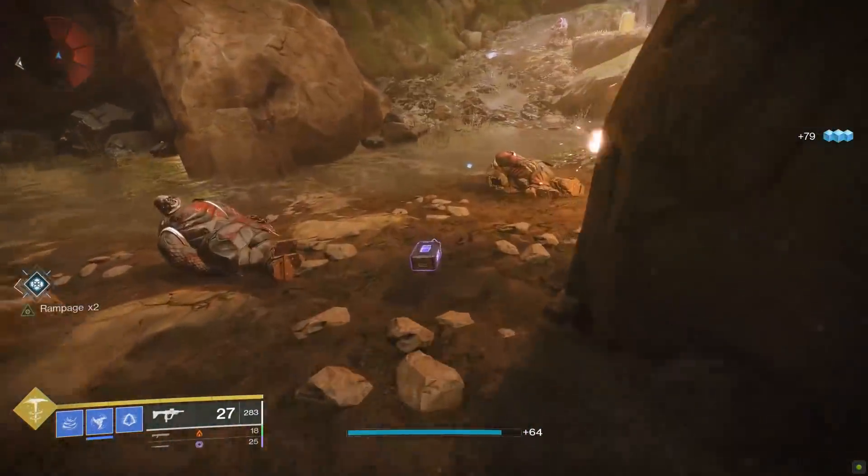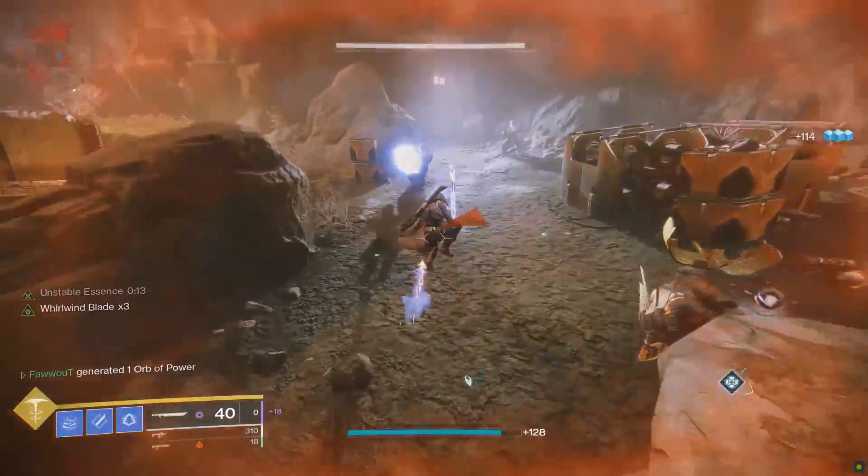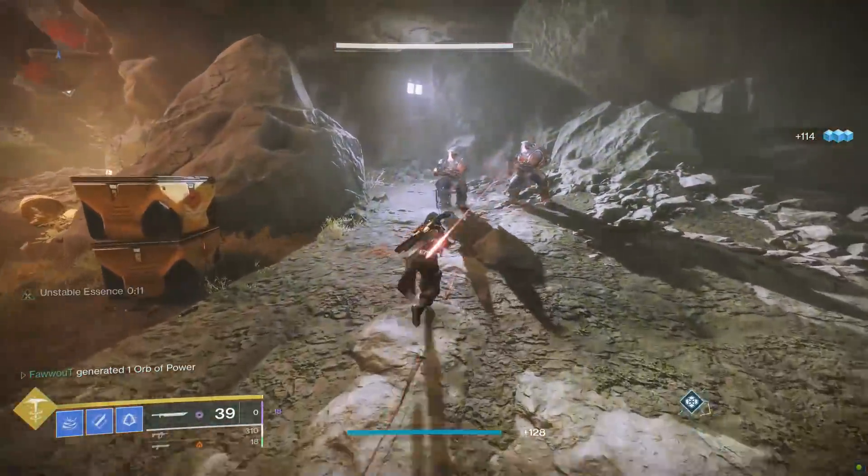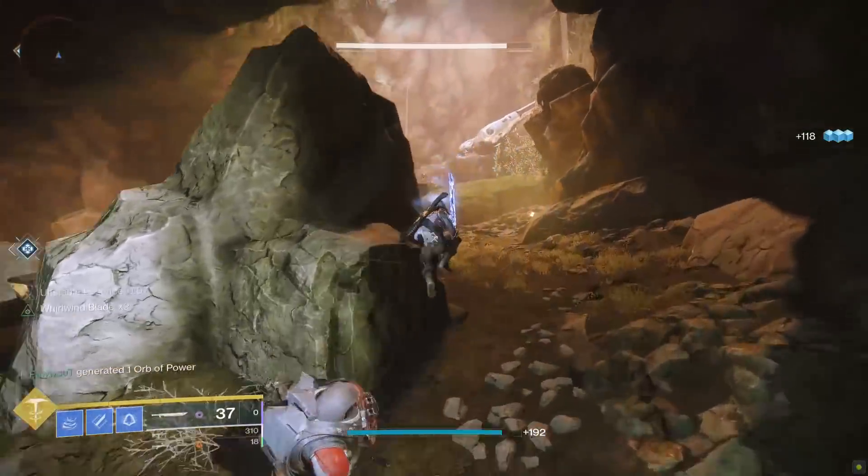I'm also slapping on a boss spec mod on my Guillotine, because that is something Legendary weapons can take advantage of that Lament can't. Let's take a look at the damage numbers on light swinging first, starting with the Guillotine.